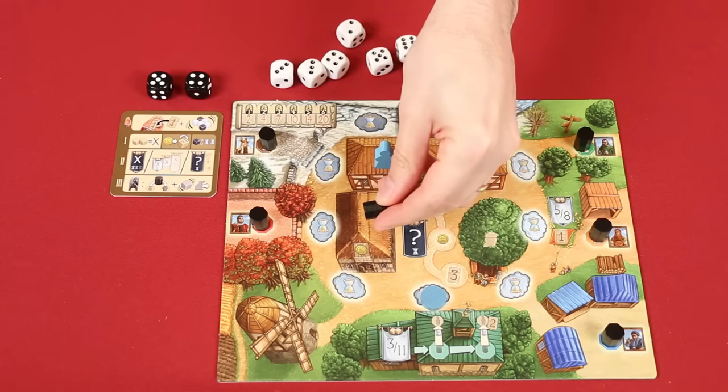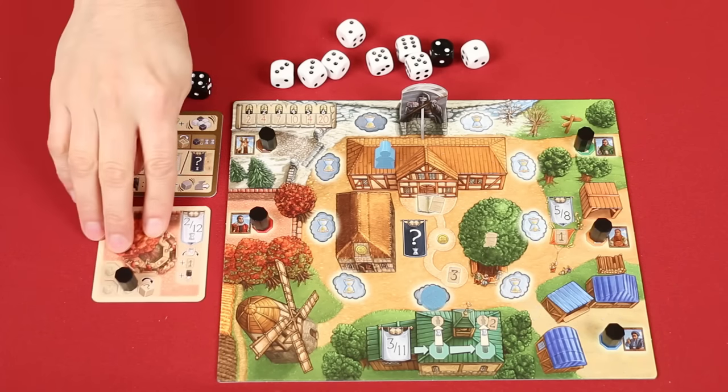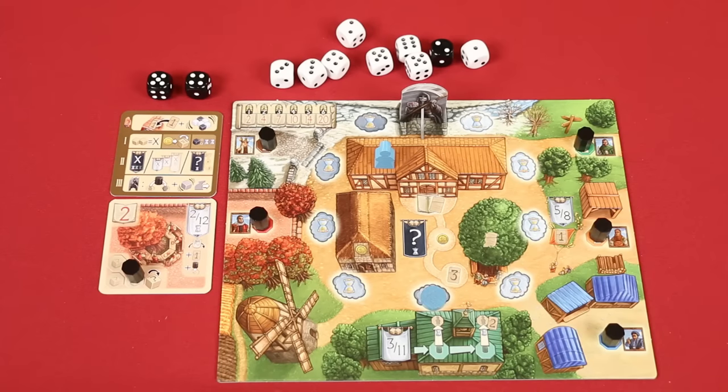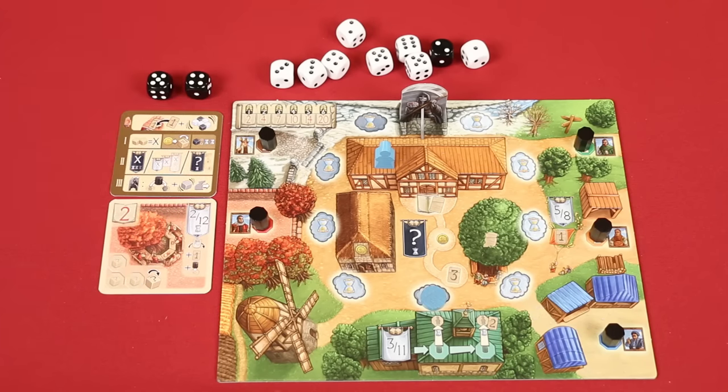First, for each coin you spend from your money barn, you can modify a die's value up or down by one, to a minimum of one and a maximum of six. Spent coins are then returned from your money barn to the supply. Alternatively, if you have a meeting place in your village, you can discard black markers from here and for each, change a die to any value you'd like. Once you've made your adjustments, you combine the two numbers to form your final banner value. You'll use this to activate banners found in various places around your village and on the main board.